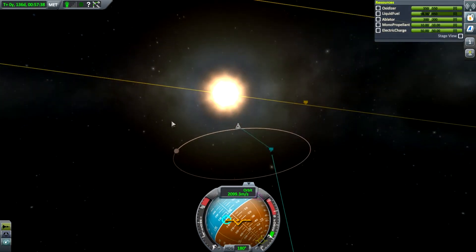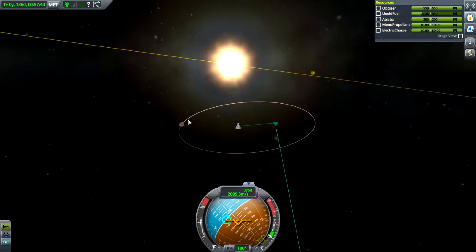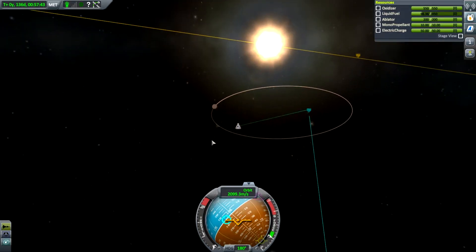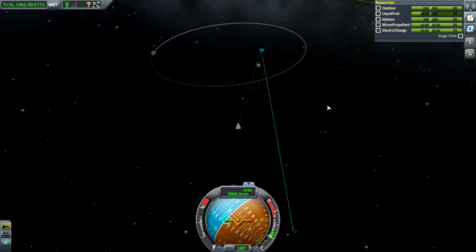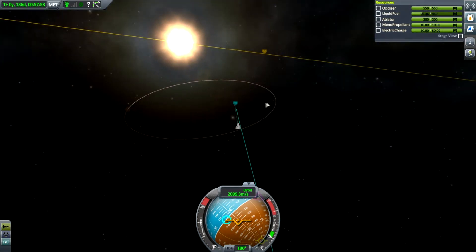We can tell we're in Eve's SOI because our blue line is now going around Eve, and we can see our Eve escape trajectory. We also see Eve's moon Gilly. Gilly is essentially a big rock captured around Eve, and if you manage to land on it, just a jetpack will be enough to put you in orbit — very minor gravity. What we'd like to do is adjust our approach to come around on the equator and on the sunny side of Eve so we can see what we're doing.